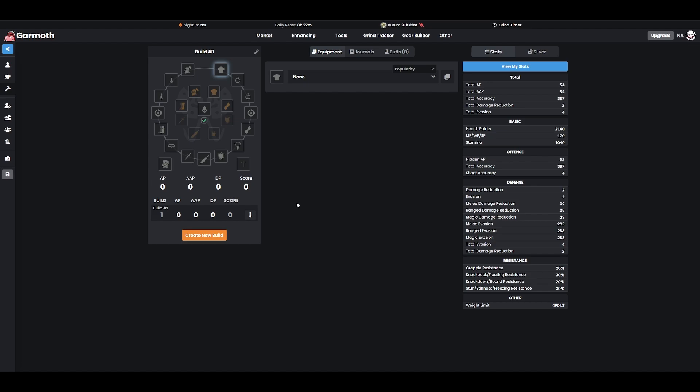900 is the bare minimum to actually strike somebody who's building into evasion. Some people build even more, but any lower than 900 you'll have trouble killing players that build really high evasion. So I would try to aim, between your accessories, your lightstones, and your artifacts, for at least that 900 floor to be able to kill evasion players.